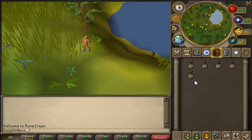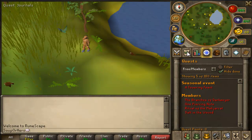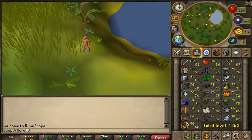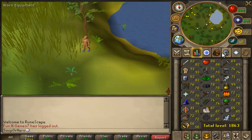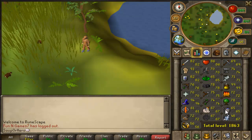Yo, what's up guys, Sup here, welcome to day 7 of the money making series. Today is going to be a skill-related money making guide which can make you up to around 800k per hour, boosting up the monies per hour.